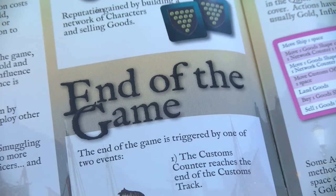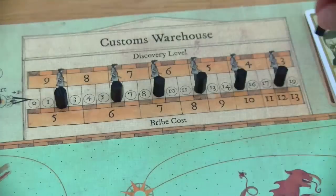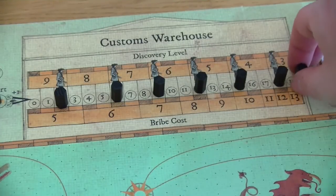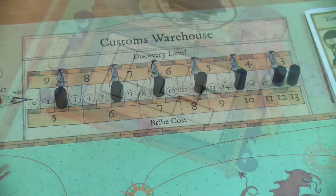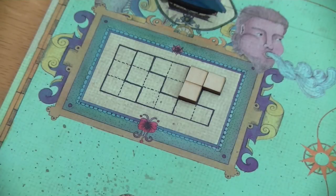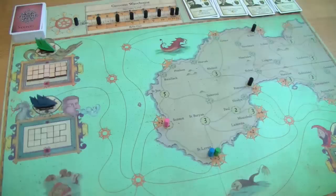When does the game end? First, when the customs officer reaches all the way up to space number 19, that is definitely the final round. The second ending condition is if the last good shape is bought from all the merchants on the board. If either of these events occurs, the last round starts — all players take their remaining actions based on influence cubes, and after everyone has passed the game ends.